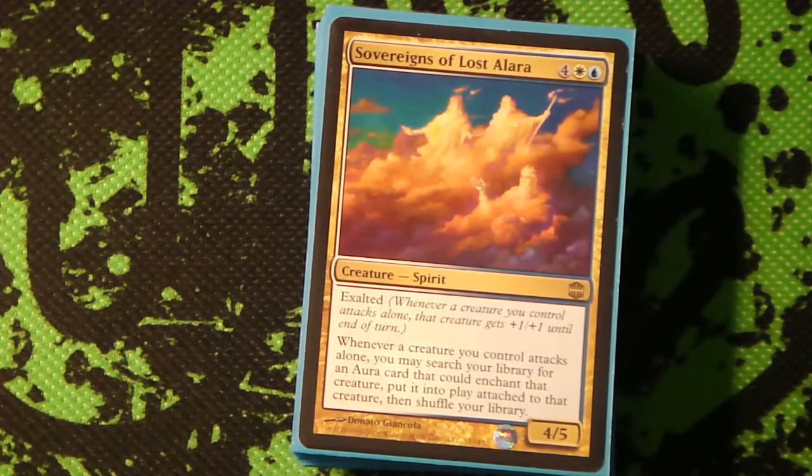The next package I have is the Sovereigns of Lost Alara package, and this guy's awesome. It's got Exalted, so that gives him another +1/+1, and it's also a big body alone by itself so if you need to, you can get aggressive with it. The ability - the reason why it's in here is that whenever a creature you control attacks alone, you get to search out an enchant creature and put it on it. Because of the way the ability works, same thing with Exalted and the Geist ability putting in an Angel token - since it's the only one declared as attacker during the declare attacker step, it gets all the bonuses and you still get the 4/4 Angel attacking. It's the same way Hero of Bladehold gives its tokens +1 from Battle Cry while putting them into play.